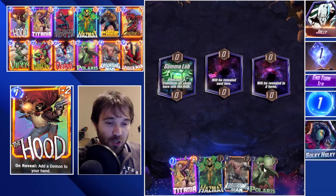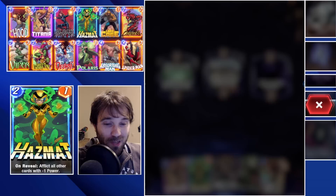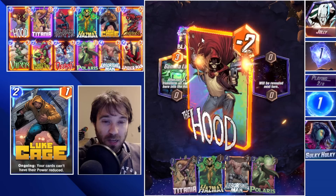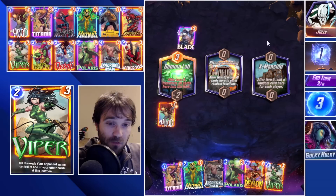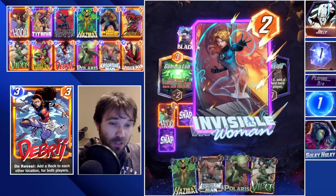Next up we have Jolly. The first location is the Gamma Lab. We could play Titania, but she's going to bounce back and forth and there's no telling who's going to be left with that resource — I don't like playing the guessing game. If we can make sure we don't have initiative on turn 3, then we can push Titania so they won't have room to bounce it back. They have a Blade and discard their Death, so it looks like a Hella discard deck. If we can clog up their board enough, or play Spider-Man and lock them out of the only remaining lane, I think we can find a way to win.